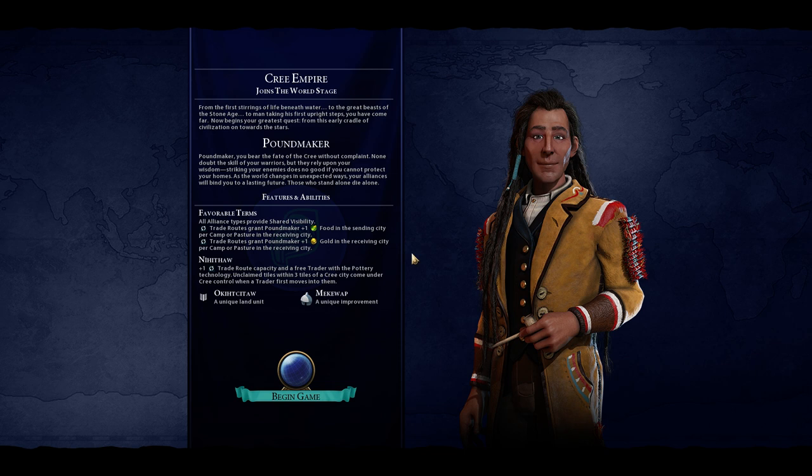That is a crazy cool bit of text — and kind of dark at the end. So here are the Cree/Poundmaker's abilities. 'Favorable Terms' lets you have shared visibility with all alliance types. Alliances are one of the things significantly redone in Rise and Fall — completely different from the vanilla alliance. As a bonus, when we have any kind of alliance we have shared visibility, which is quite nice. We also get bonus food and bonus gold for our trade routes if the receiving city has camps or pastures — that should work for internal and international trade routes.